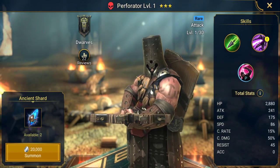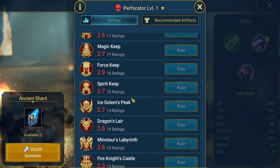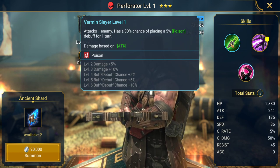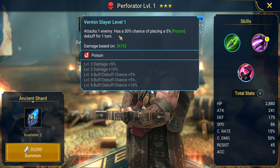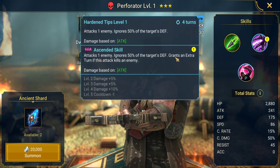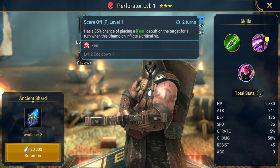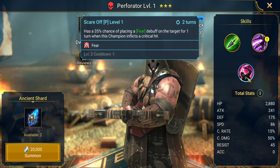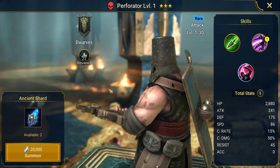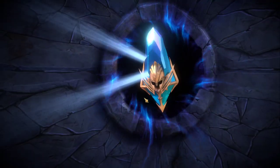Then we have Forator — again very low stats. Still very weak: his A1 attacks one enemy with a 30% chance to place a 5% poison. A2 attacks one enemy, ignores 50% of the target's defense, and grants an extra turn if this attack kills an enemy. He's got a passive ability with a 5% chance to place a fear debuff on the target for one turn when he lands a critical hit. Not useful to me, so we'll carry on.